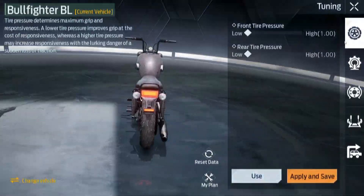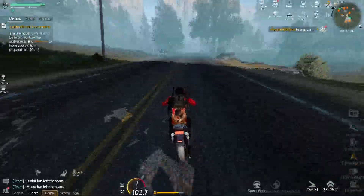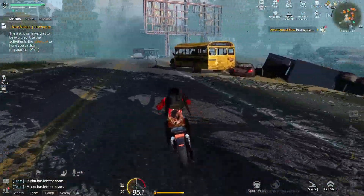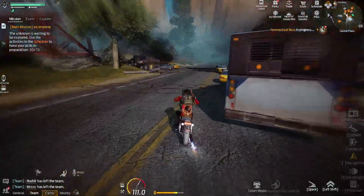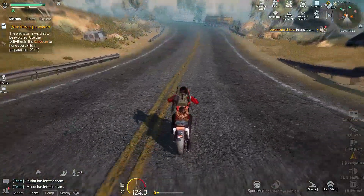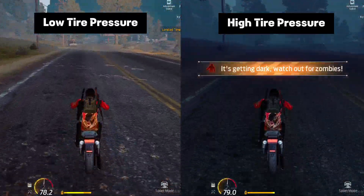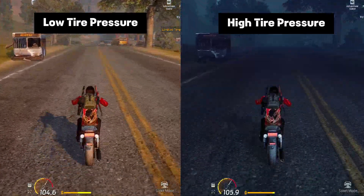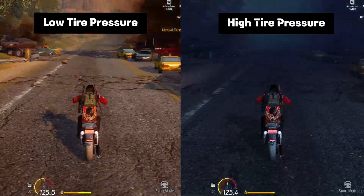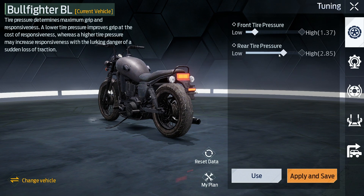The first parameter is tire pressure. At low pressure we get higher grip and lower responsiveness. In practice, with high tire pressure the motorcycle responds faster to changes in direction. According to the description, the bike may slip due to low grip, but I personally did not notice this — it likely only appears at very high speeds with a high turning angle. My tests show that tire pressure does not affect acceleration or braking in any noticeable way. I suggest this parameter is only important for turning speed — lower pressure means smoother turning, and I prefer values close to the minimum.